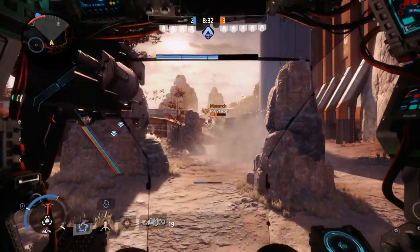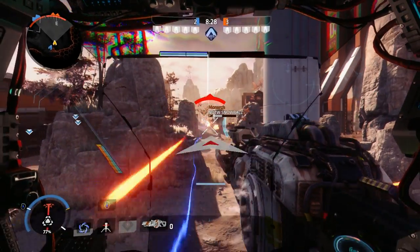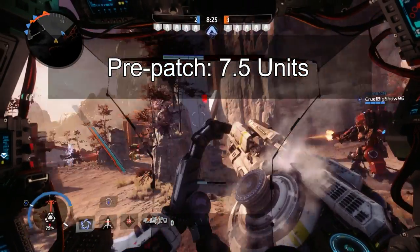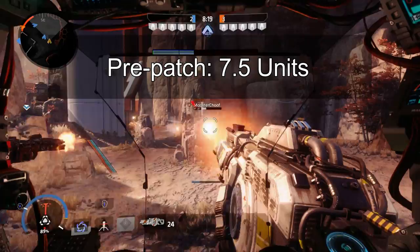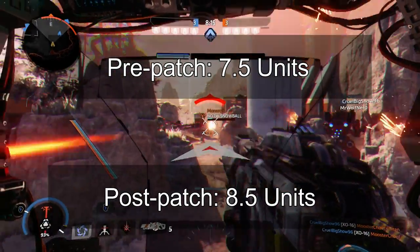When discussing energy here at 4FS, we divide Ion's energy bar into 15 units — those little blocks you can see on the screen right now. Before the patch, the laser shot expended 7.5 of these, so you could double tap the laser and still have a very small amount of energy remaining. Now, however, the shot consumes 8.5 units of energy.